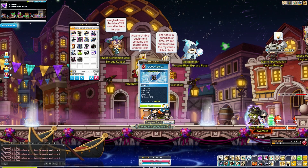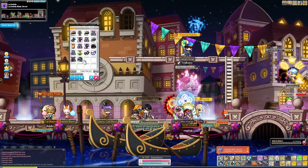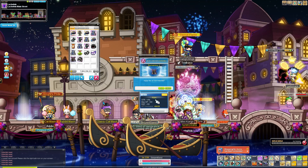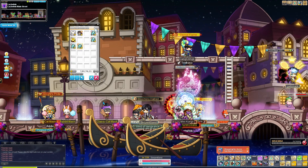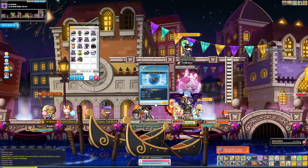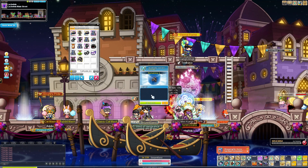Now cubing them to at least epic — they're both rare, working on getting the first one to epic. Some trouble getting the second to epic but we got there. Spending the rest of the cubes on the shoulder since the cape is going to legendary during double Miracle Time anyway. Got a result worth keeping on the shoulder — very nice.